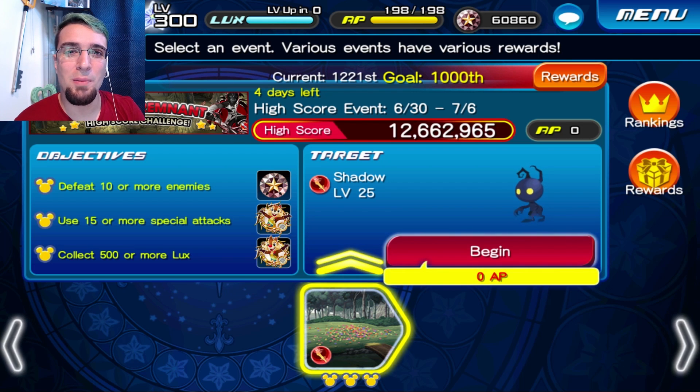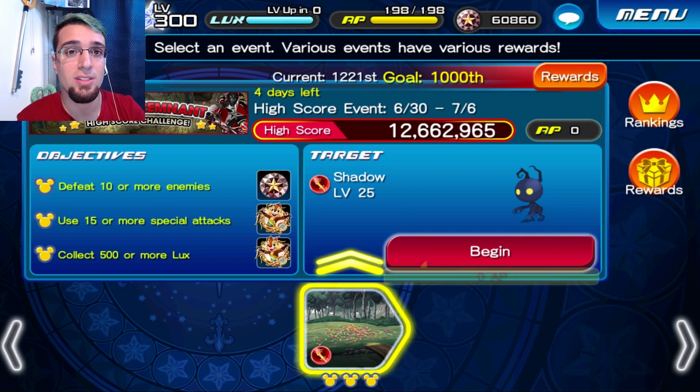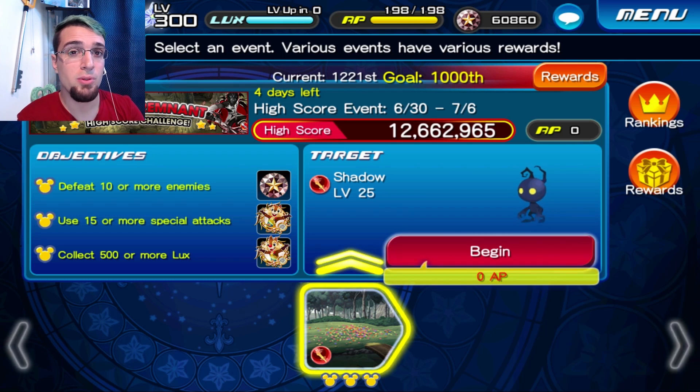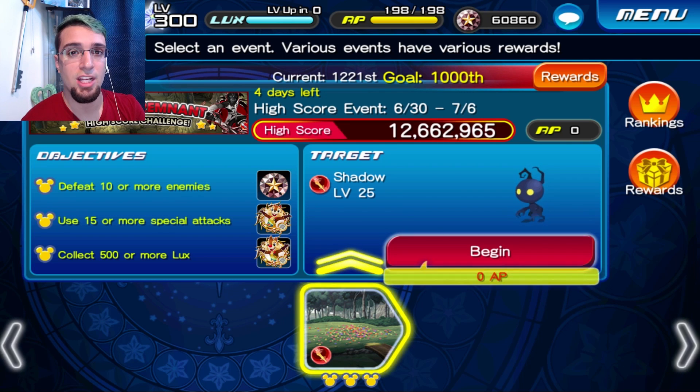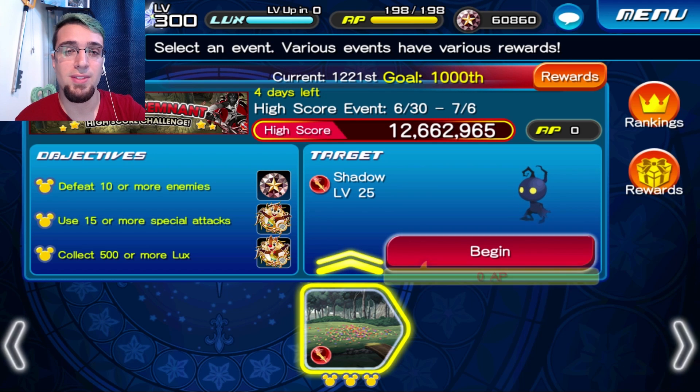Hey everybody, how's it going? Octopus here and welcome back to Union Cross. Before I get into this video I just want to say that anything you guys choose to do from here is up to you. But remember the 0.2 Kyrie is a time six buffer that's going to be coming out, and she also has a bunch of buffs with her. So if you're close to 10 to 15,000 jewels, I would just stay there.